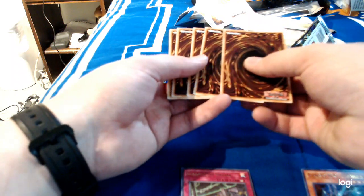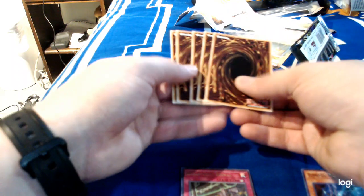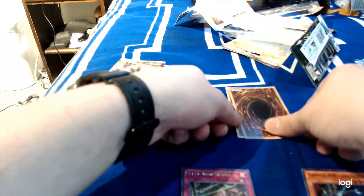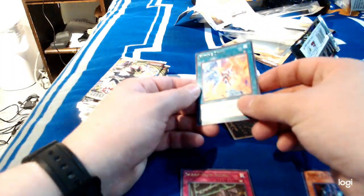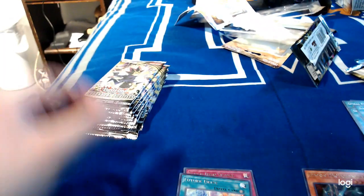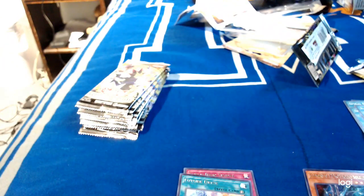Rares go here, super rares go here, everything else goes there. Will I be able to pull the Dark Magicians? Only time will tell. For our three commons: Skyscraper, Spiral Flamestrike, and GoGoGoGiant. For our rare, Future Drive, and Illusion Magic for a common. Oh well.